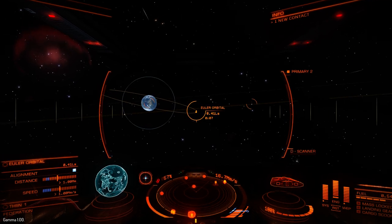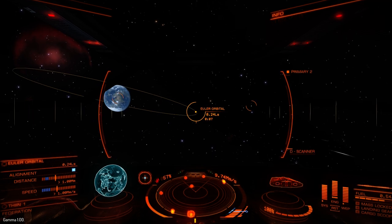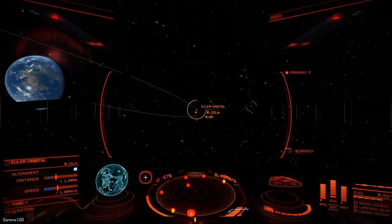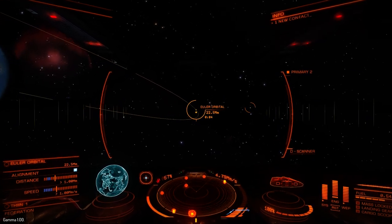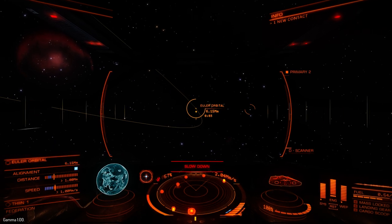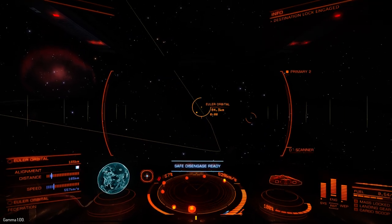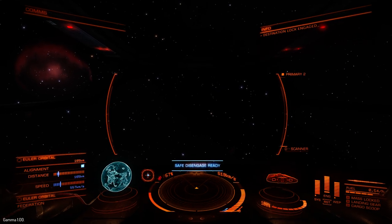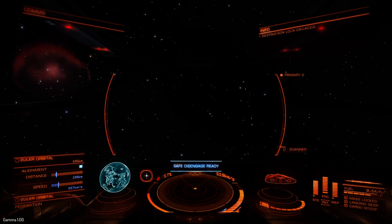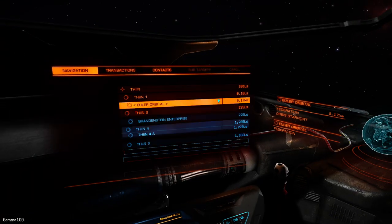This is how simple it is to make money. I'm going to get 10,000 credits simply for doing this one delivery run. Now you need to slow down once you get to one megameter — you get the safe disengage ready, at which point you can just press your hyperspace key, jump out, and you'll zoom in right next to it. Nice and simple.